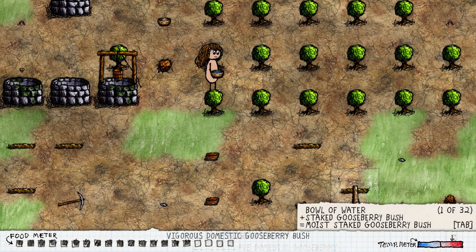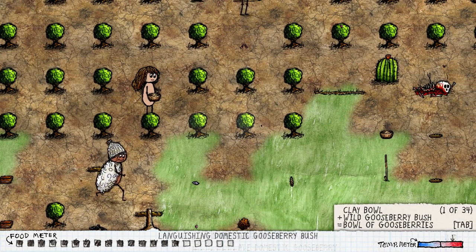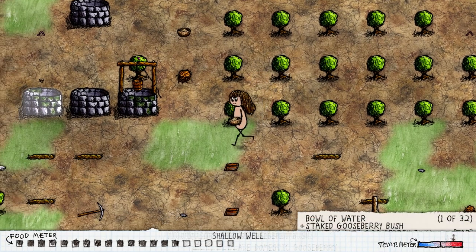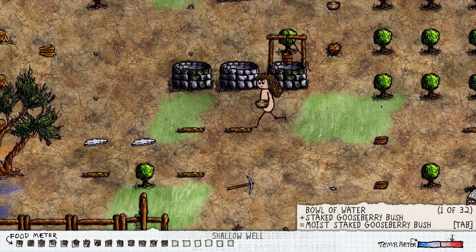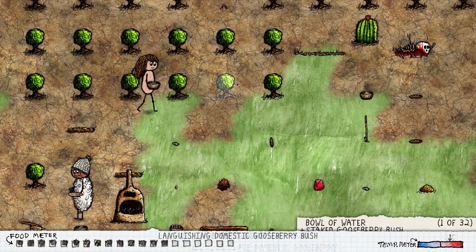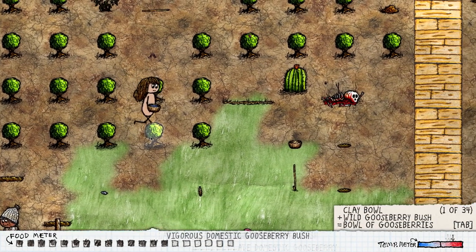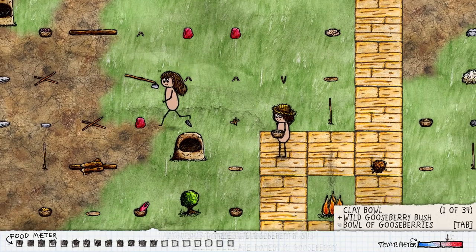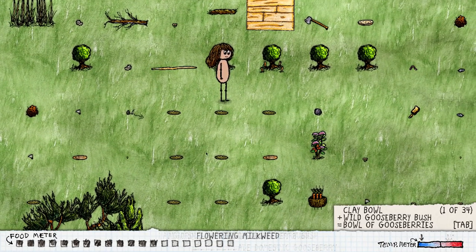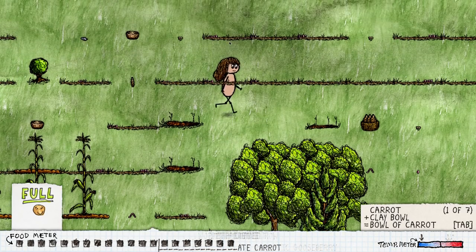The floor looks a bit different when soil is depleted — you can actually see it now, I didn't realize that. Let's keep watering. They're all so dry — I need a bucket right now. Also, cisterns can now hold I think nine water, so they're also better than before. This takes so long — I need a bucket to make my life easier.